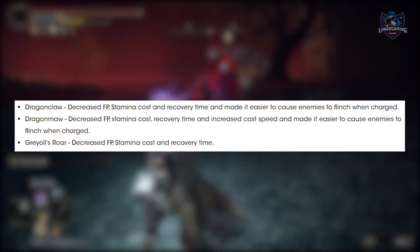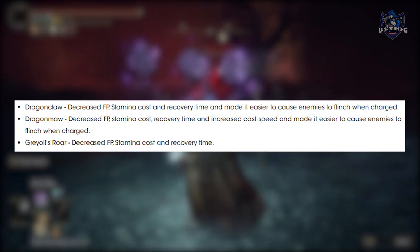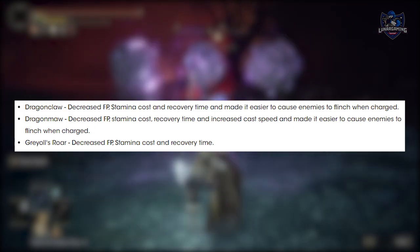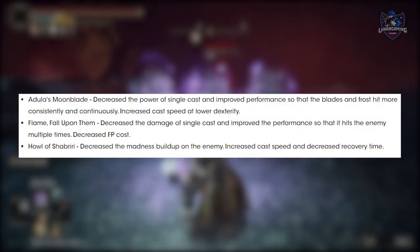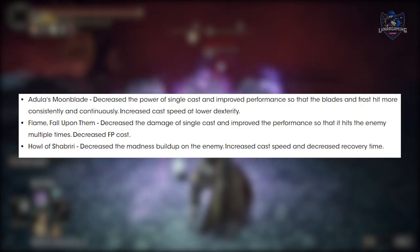Dragon Claw: decreased FP, stamina cost, and recovery time. Dragon Maw: decreased FP, stamina cost, and recovery time. Grail's Roar: decreased FP, stamina cost, and recovery time. Adula's Moonblade: decreased the power of a single cast but improved performance so that the blades and frost hit more consistently and continuously, and increased cast speed at lower dexterity.